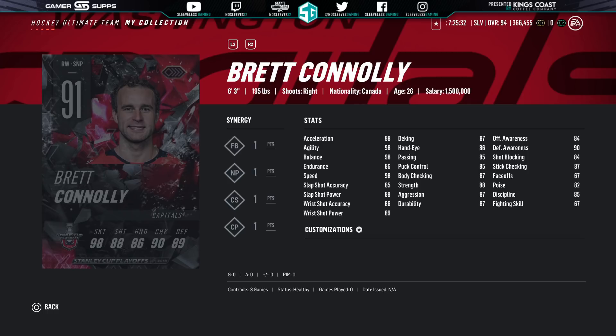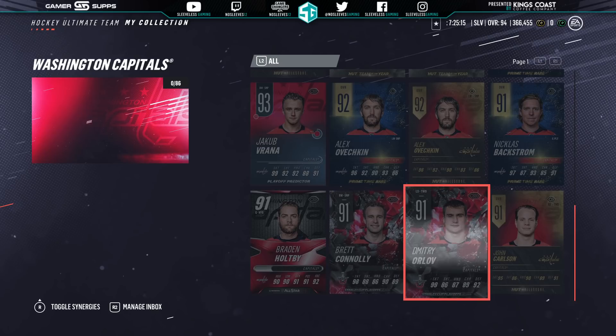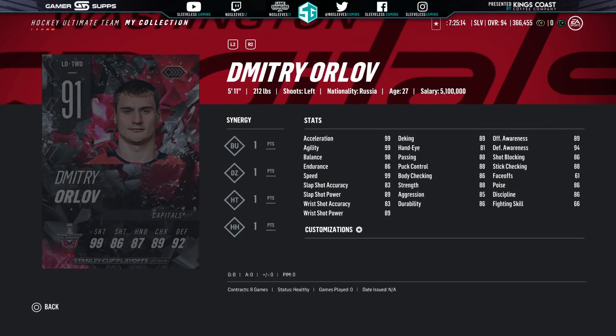91 Brett Connolly for the Washington Capitals — 6'3", 200 pounds, not a bad card. Does shoot right as well, which is a plus. There's always more lefties than righties. Washington has a good chance to make it on, so you can have another 99 on your squad. You also get Dimitri Orlov — this is a pretty good card, he's a big boy and two to BU potentially. So another good defenseman card you could pick up.